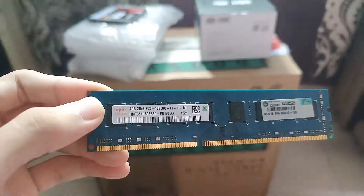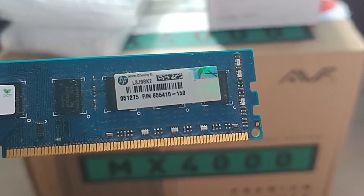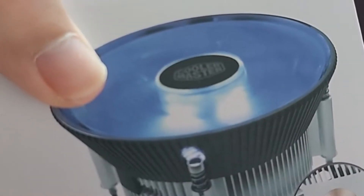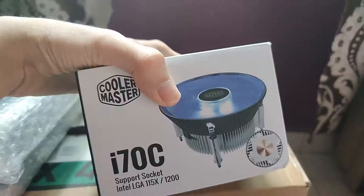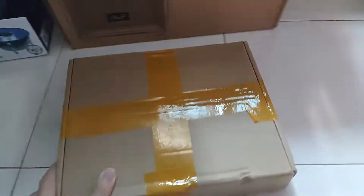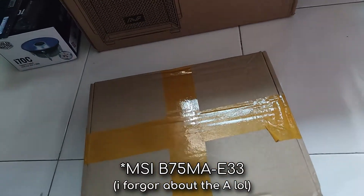Moving on to the RAM, we have 4GB of DDR3 RAM — this is the HP part. I might upgrade to 8GB at some point, but not today. For the cooler, it's the Cooler Master i70C, which has a blue LED and a copper core, similar to a stock Intel cooler. And now let's move on to the board — this is the MSI B75M-E33.